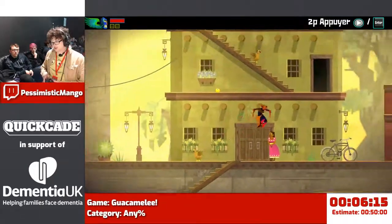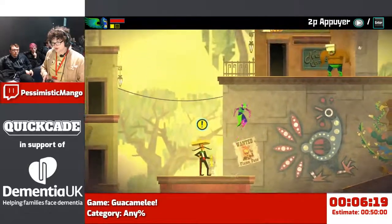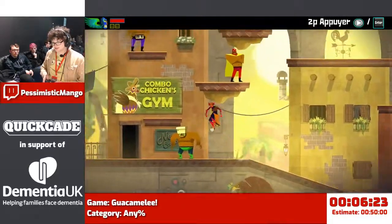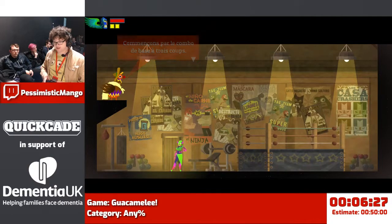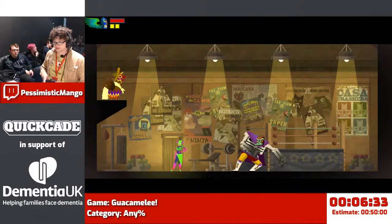I just picked up a stamina chunk. The yellow squares underneath my health in the top right - that's my stamina. We do want to get another stamina block in the run, so I'll go out of my way a little bit just to get a few stamina chunks.